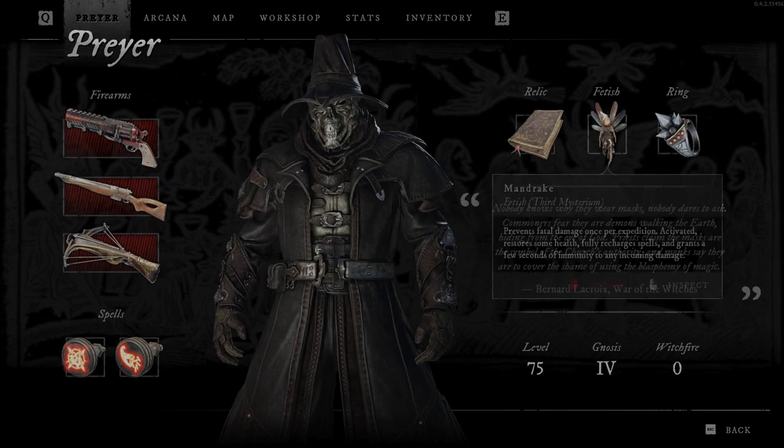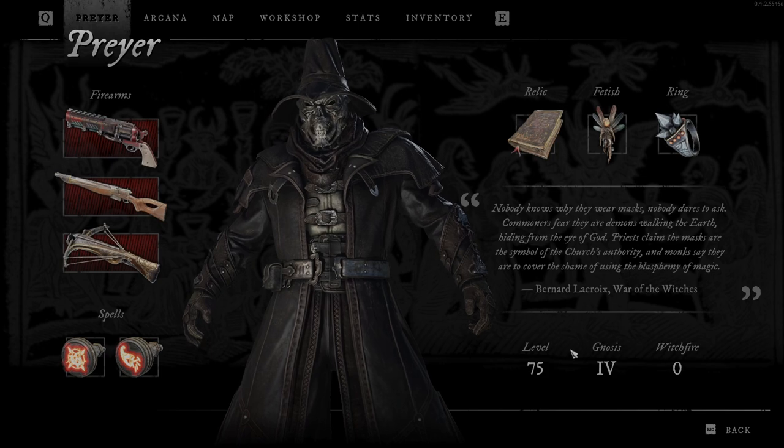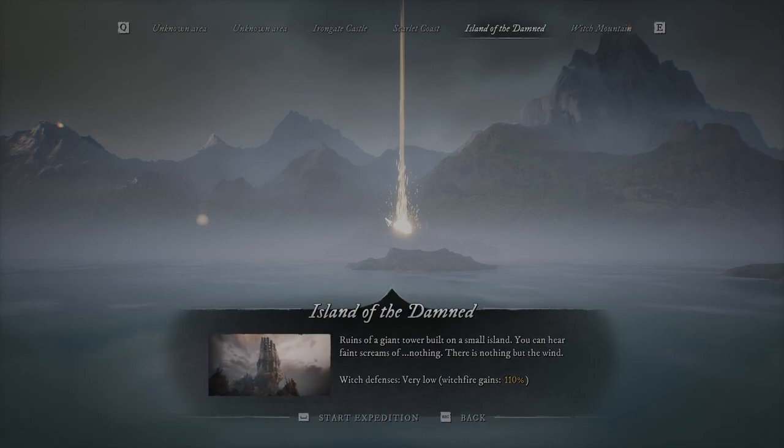These three I mostly use — for me these are the best three. Remargnosis 4, level 75. So let's just go and do the Island of the Damned.